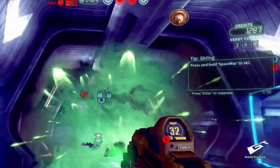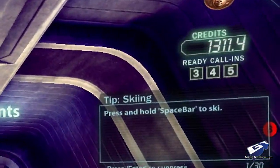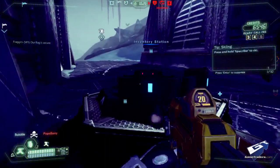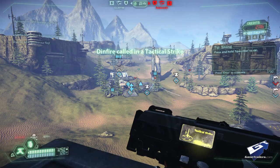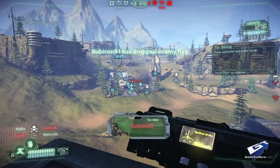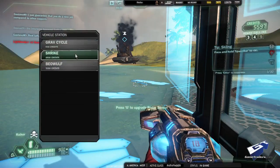As you play each match, you're rewarded with credits that you can spend on what are essentially perks. You can drop a remote inventory station onto your location, or mark an object or enemy on the map for an orbital strike. They're a nice reward in addition to the class-building XP, and none of them tend to unbalance each skirmish.